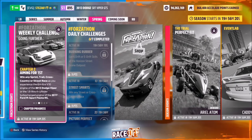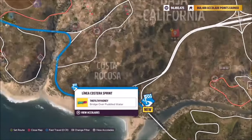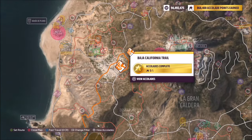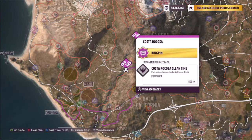The first challenge wants you to win any sprint, trail, cross country, or street race in either of the cars. A sprint race is a point-to-point road race — they'll all have 'sprint' in the name. A trail is a point-to-point dirt race with 'trail' in the name. I'm going to go with a street race, specifically the Costa Ricosa street race.